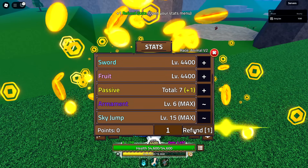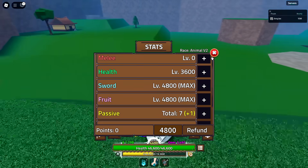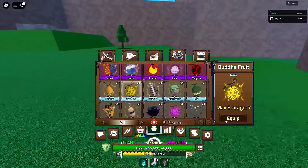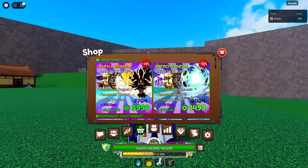Because we'll be testing damages in this video, there is a new max level, so we're going to reset our stats to put everything into fruit, sword, and everything else into health. Let's go ahead and equip the Buddha fruit — there it is in the shop right there.